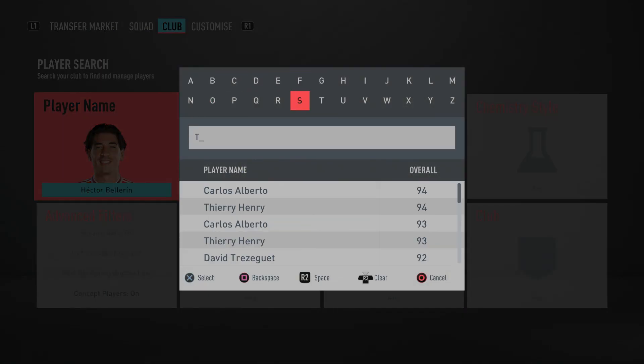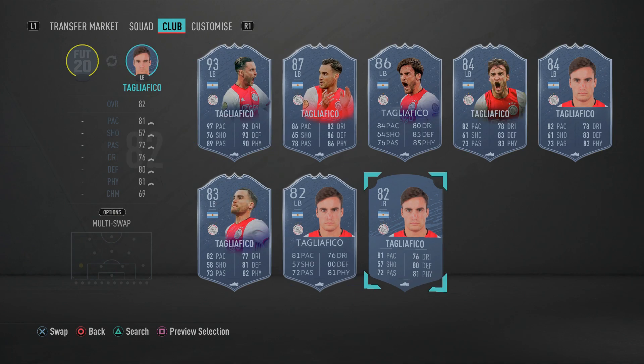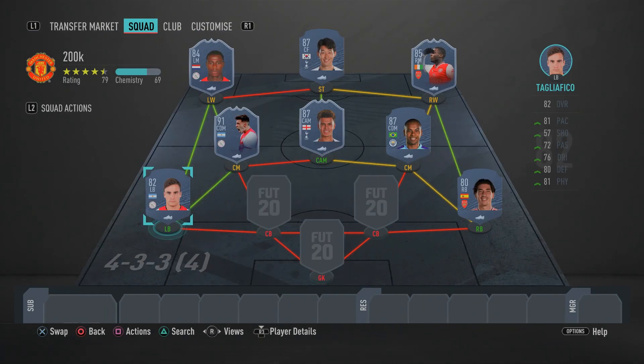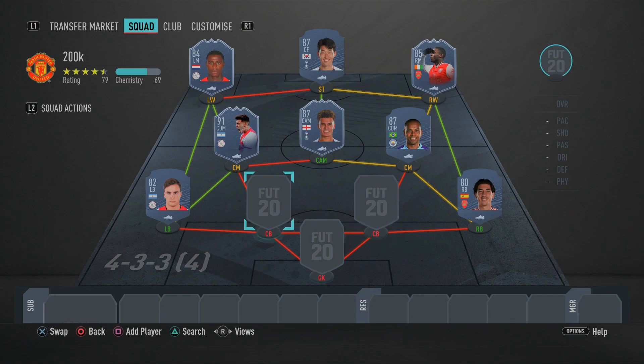In the left back spot we have Ajax's Tagliafico. The only downside is he's not the fastest, but if you want to use the Martinez card you'll need him for the link. If you have more coins you can use his Headliners card. To counteract the lack of speed, simply slap a Shadow chemistry style on him — his pace will increase drastically. Defensively he's very good, has the stamina, and gets the job done with his tackling. Shadow or Catalyst are both good options to improve his pace.